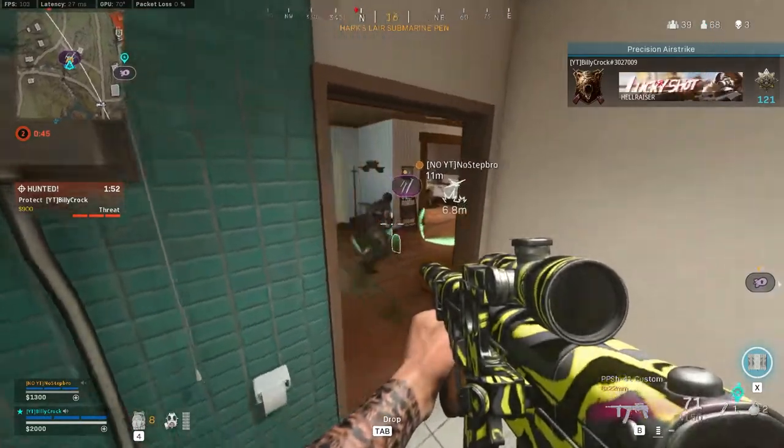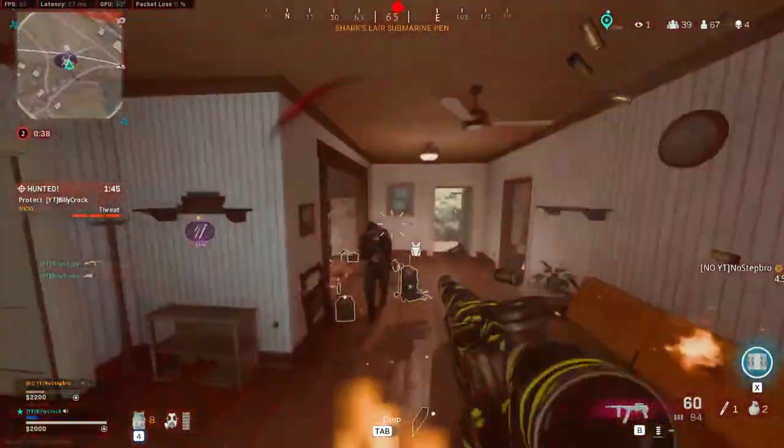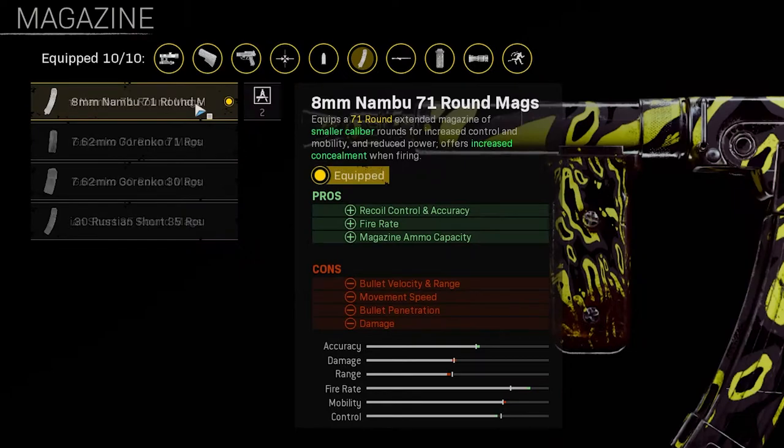The last two are really important on an SMG as you want to be as mobile as possible, and sprint to fire speed is really important as you don't want to be caught out with a massive delay between you sprinting and being able to fire at your enemies. For the underbarrel take the M19-15 Steady for increased hipfire accuracy. For the magazine take the 8mm Nambu 71 round mags for increased rate of fire, recoil control, accuracy and a larger magazine size.